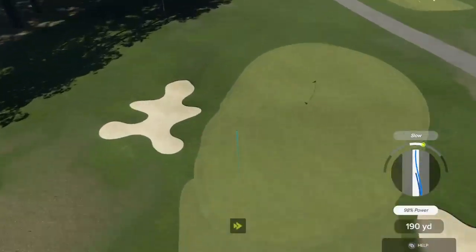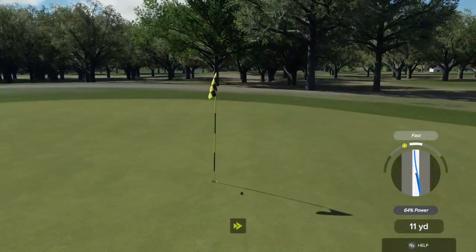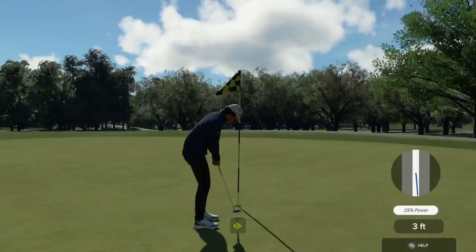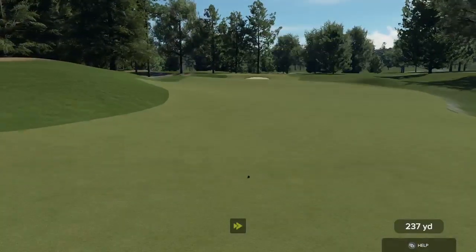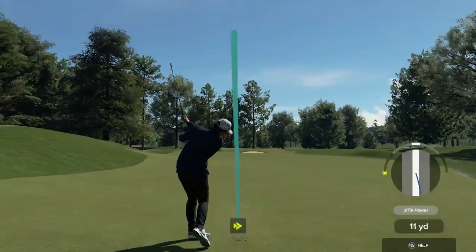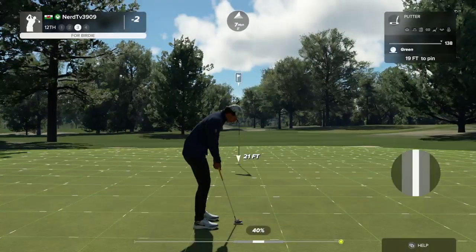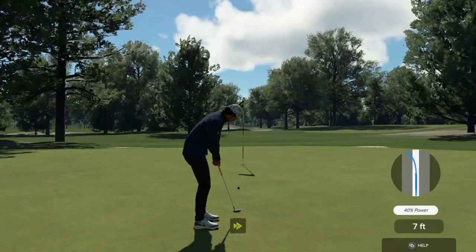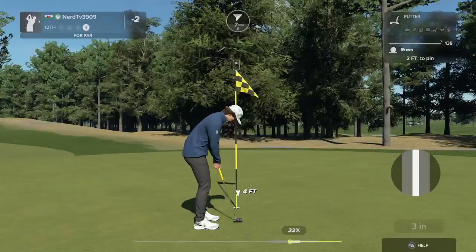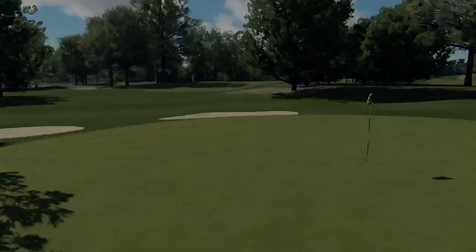Tee this one up and stick it on that green. Here's our second shot on hole number 11 — nice little chip there. Teeing it up on a par four. Safe approach, nice. And this putt for the birdie — right by. Well, that hole's behind us, let's move on. Still two under after that one.